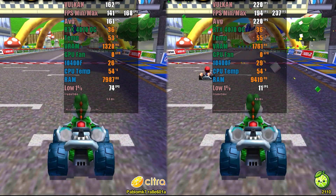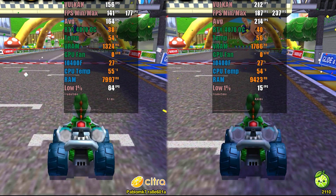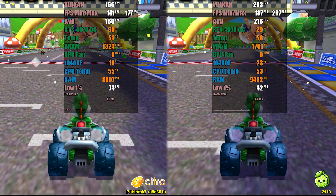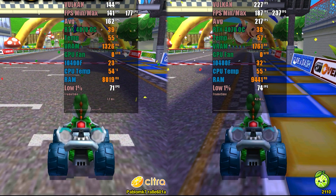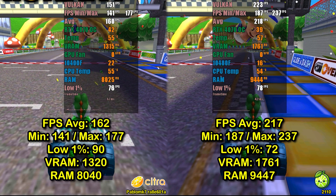In the Mario Kart 7 test, the results continued to favor Lime 3DS, with an average of 217 FPS compared to 162 FPS in Pablo's fork. However, for the first time, Lime 3DS showed a slight disadvantage in its 1% low measurement, possibly due to more shaders being compiled. Despite this, both projects still offer a completely playable experience.